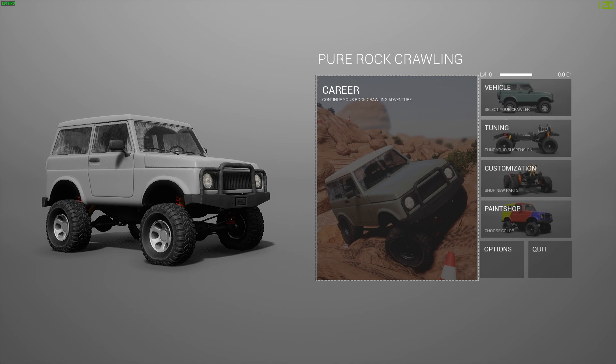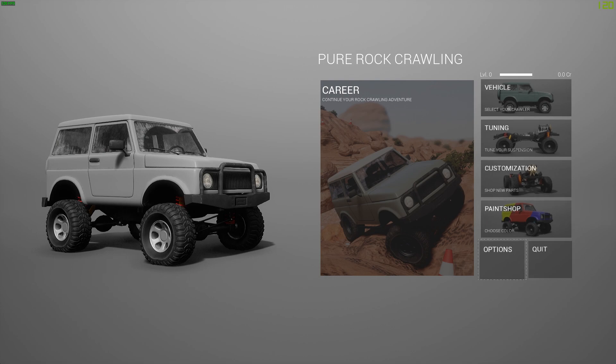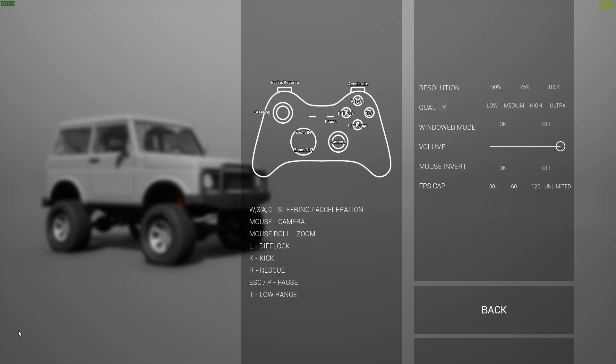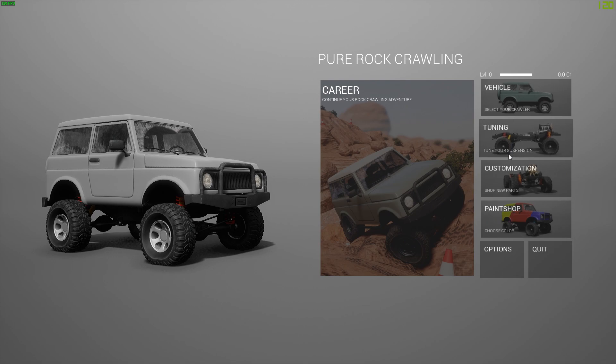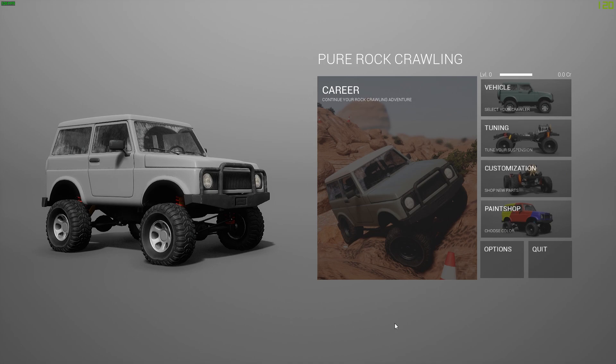Here we are, this is the main menu. I will show you my settings real quick - I've got the resolution on 100%, quality on ultra, mode off, volume to the max. I kept it to 120 FPS; my monitor can go up to 144 but 120 is good as well. Without further ado we will be checking out the vehicle section, tuning section, the customization section, and the paint job section.